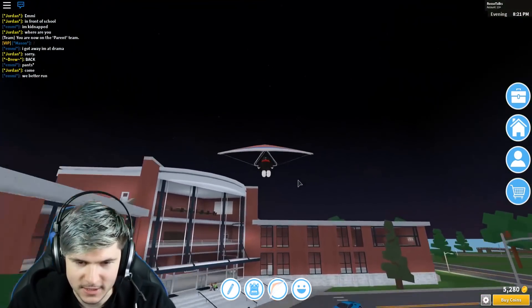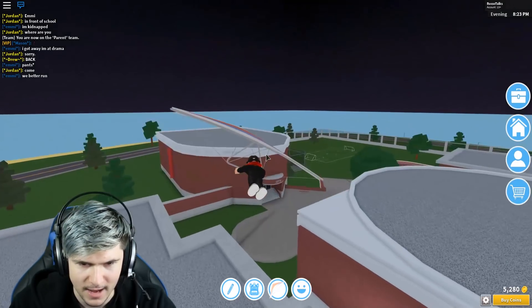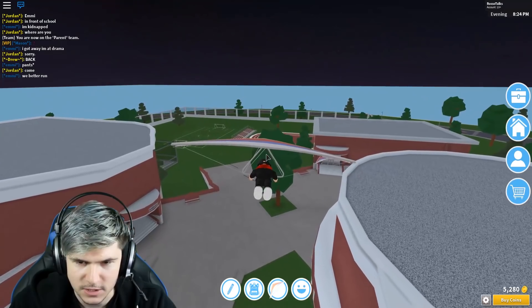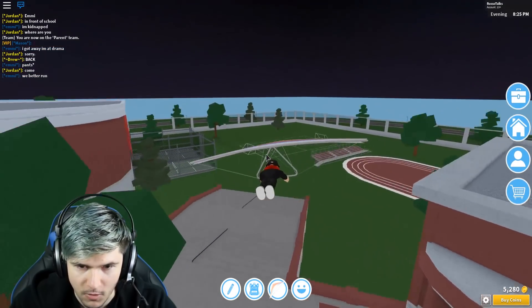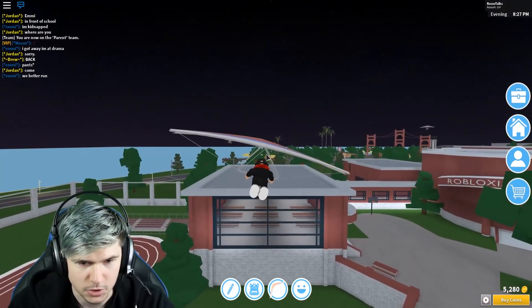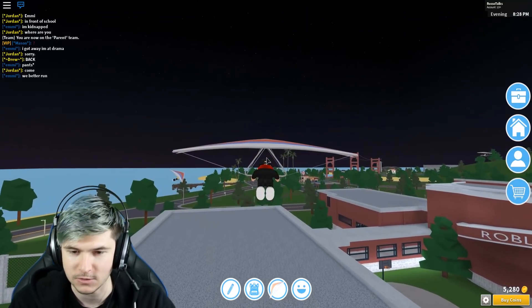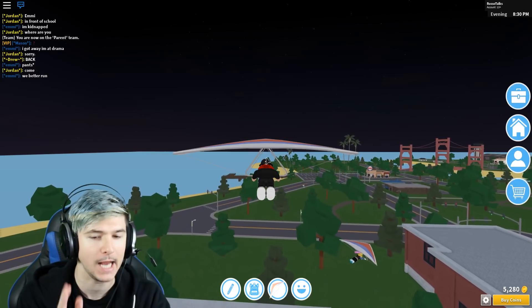So we can use the glider and float around and kind of look at the new updates. Let's take this around and look. We got this humongous school revamp. We got a little basketball court on the school, tennis courts over here, a little soccer field, a little track. That one's looking like a real high school. This is actually kind of hype. I'm excited to go back to high school.